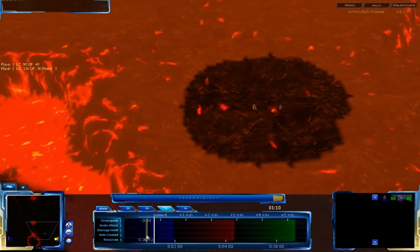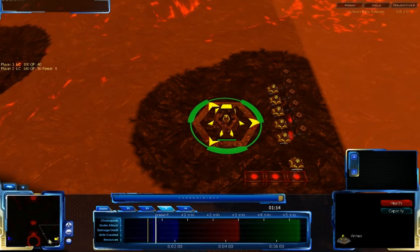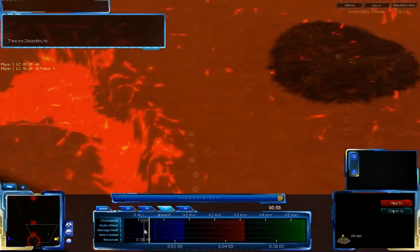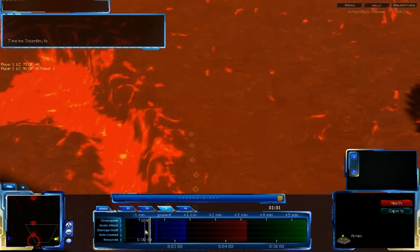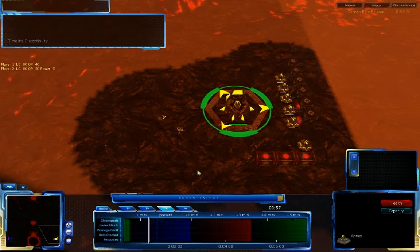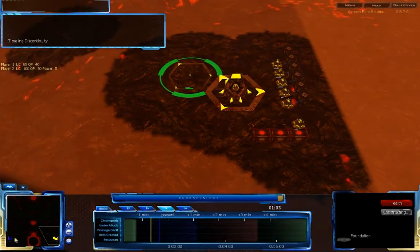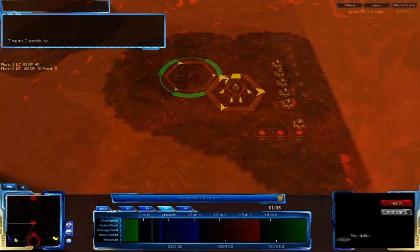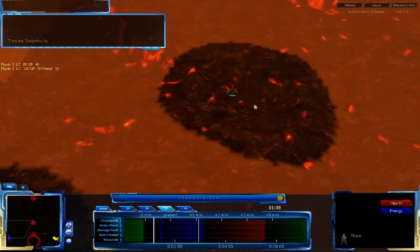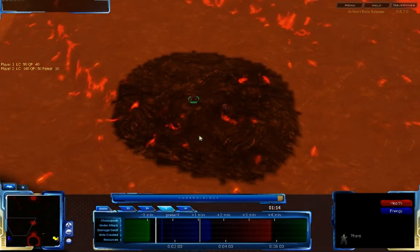So it looks like both players are going for mildly defensive builds with a bit of economy, but not a whole lot. It looks like they might be going slightly more aggressive. Going back in the past, Pickley has paused trying to do something — it's hard to tell exactly what he's doing. He did move his units back, just checking to make sure he wasn't being rushed too quickly. His units are coming in, and the Sepi and Pharo are moving up to get a better position on the map.